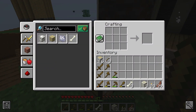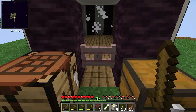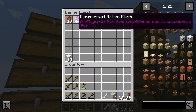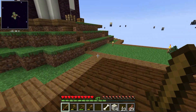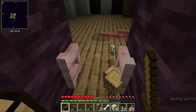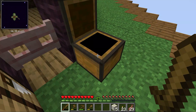Right now this is the only farm I can get bone meal from, so we have four right now. We need 16 blocks before we can finish this building, so that's going to take quite a bit of bone meal. I also figured out that I can compress the rotten flesh and arrows in this mod, but I don't know how to uncompress them. They said a villager in the shop should know how — maybe a cleric. I don't really need the rotten flesh or arrows for anything right now.